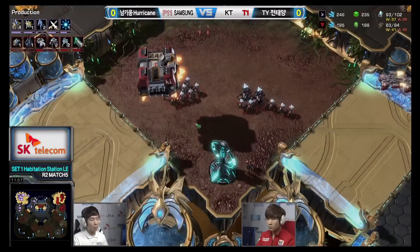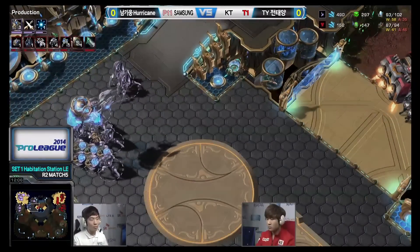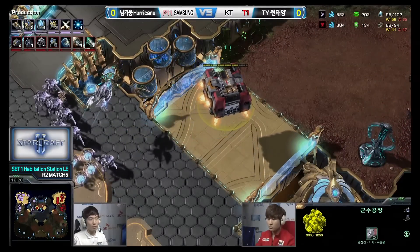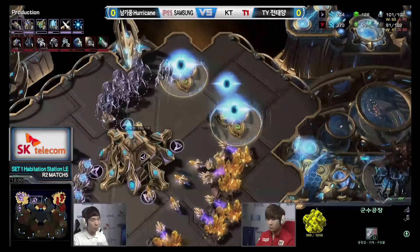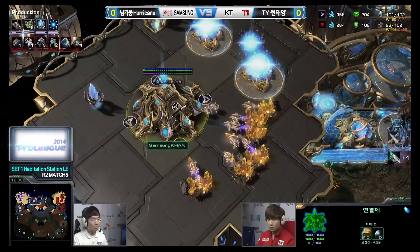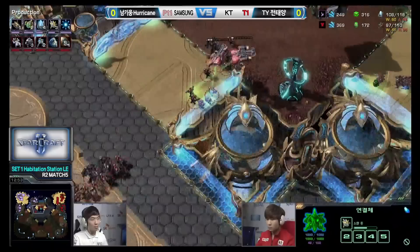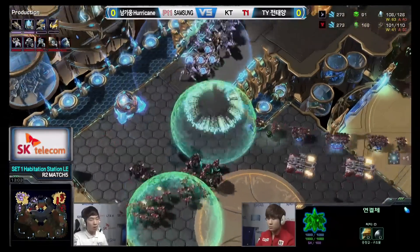TY gets revelation with the oracle and knows exactly where Hurricane's army is. The timing seems too slow though — Hurricane has way too much to defend this already. The factory is even starting to take damage. TY tries to go for a drop with two medivacs heading towards the main, but Hurricane knows this is a possibility and sends the void ray over to defend. Plus one upgrades finishing for both players at almost the same time, with the gold base getting further and further ahead.